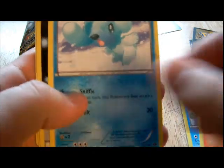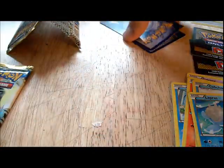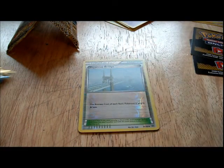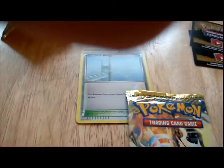Pan Sage, Grimer, Staryu, Litwick, Cubchew — double colors on here, not too bad — Lapras, and a Heavy Ball. I kind of need a Level Ball. Reverse — oh, that's pretty good — Skyarrow Bridge. The rare is a Musharna, which blows, but Skyarrow Bridge is actually pretty good. So good in fact I'm gonna put that right there so you can't see it with all that glare — no matter what I do it's not fixed.